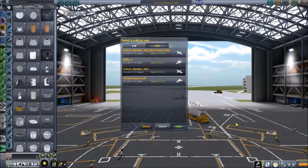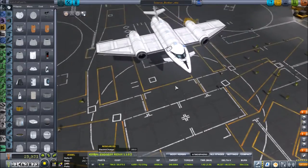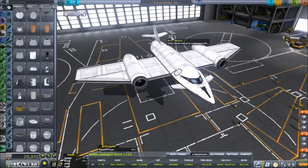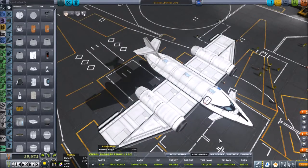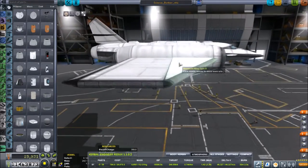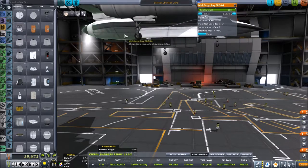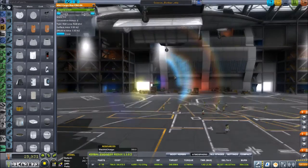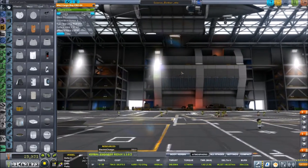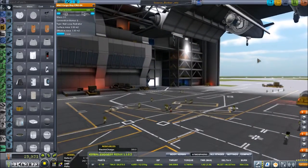This is my Mach 1 Science Bomber. What we've got here is a very basic aircraft — two engines and wings, some panic chutes in case things get too out of hand, and then on the underside, three bomb bays, inside of which are these guys.